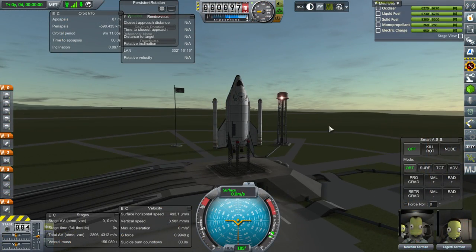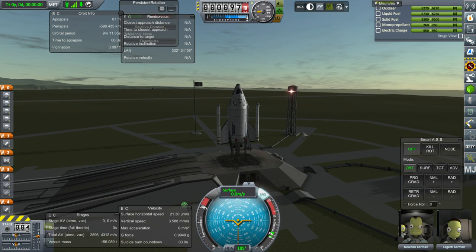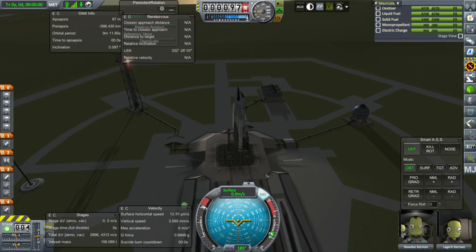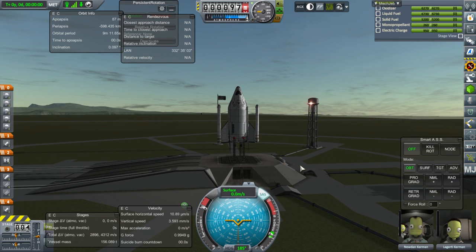If it gets a hundred meters off the pad, that'll be a good sign. Throttle up, SAS is on. I know that the boosters are through the center of mass of the vehicle — the wings are specifically tilted to make sure of that. Whether there's much structural integrity beyond that, I do not know. Our target is equatorial, practically everything is.